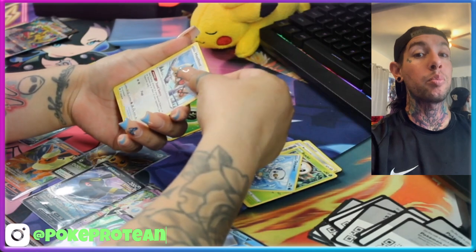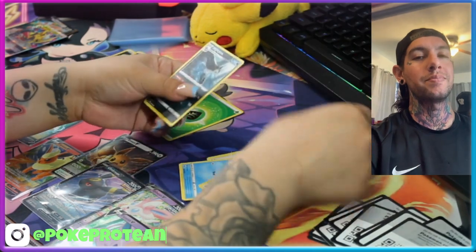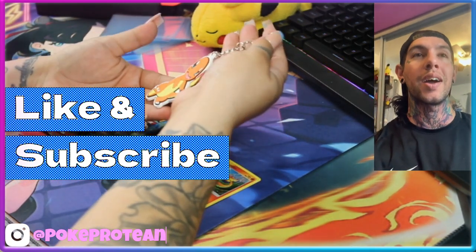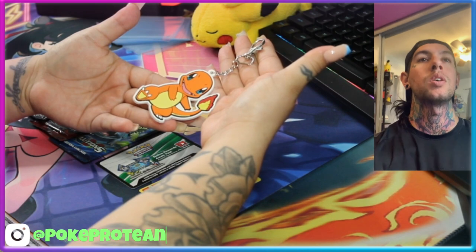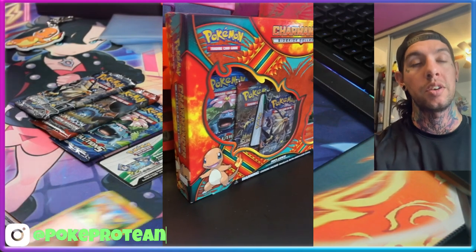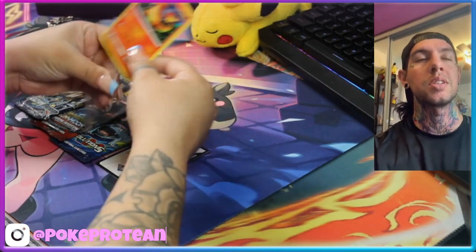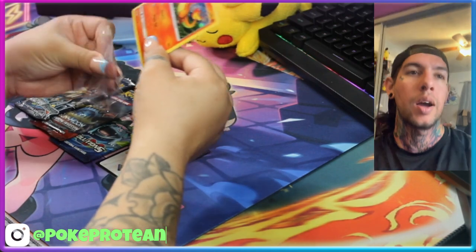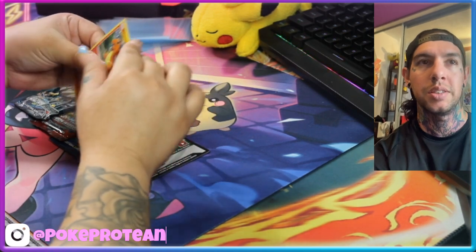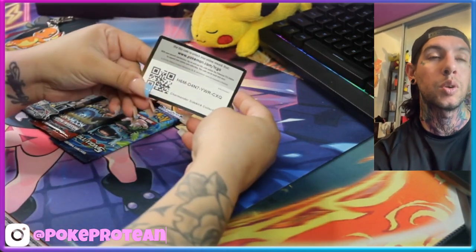This is the last pack from the Evolution Box — can we pull one more thing? Nope. But let's go to the next box. We got the Charmander keychain — pretty dope. This is the Charmander Premium Box. It's a nice promo, gonna keep it, sleeve it up. For the price I don't know if I'll be purchasing this again, especially for a keychain, but it's nice. Hopefully we pull something nice from any of the packs.